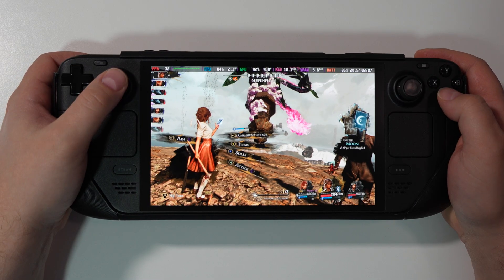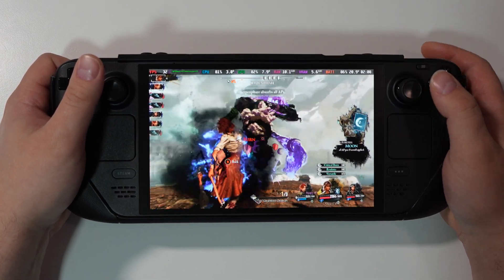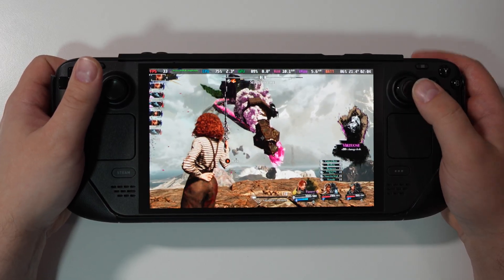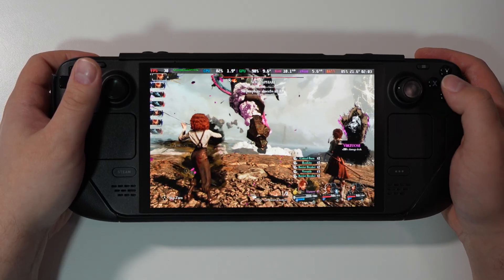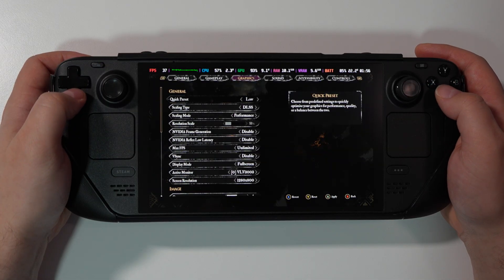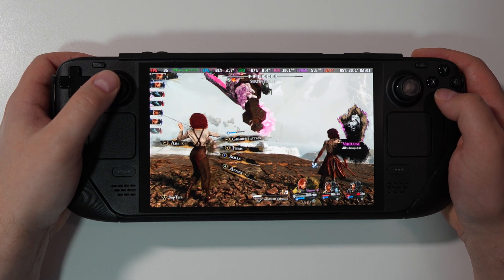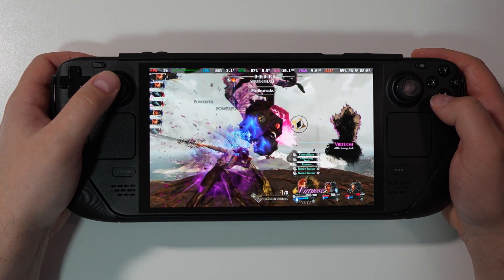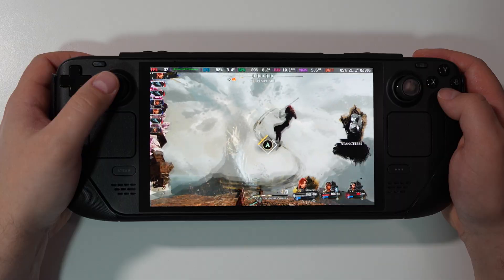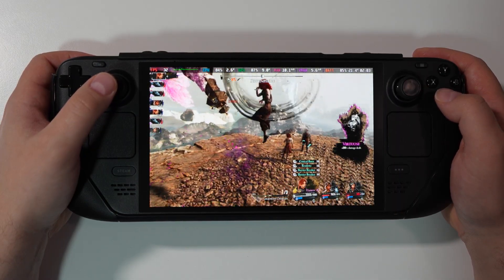Without frame gen we're at 30-32 FPS. Still very playable, but I would prefer frame gen because the latency is so unnoticeable. Remember, we're still at Medium graphic settings. Let's switch to Lowest graphic settings with DLSS Performance and no frame gen — I wonder if it performs better. We're getting 31-36 FPS, so we gain like three to five more FPS. I can't really tell any difference visually — it looked good before too.